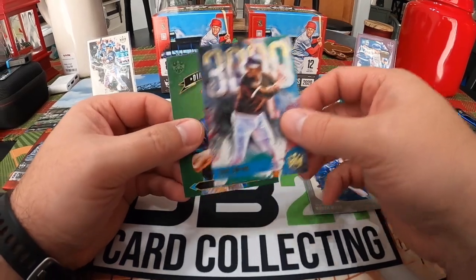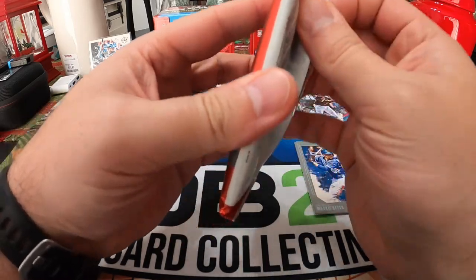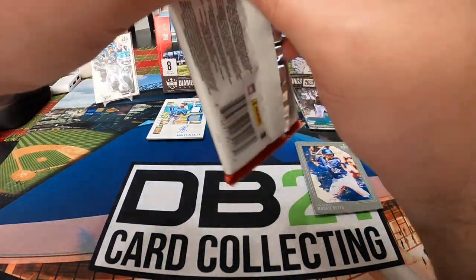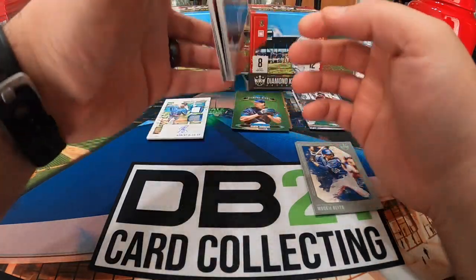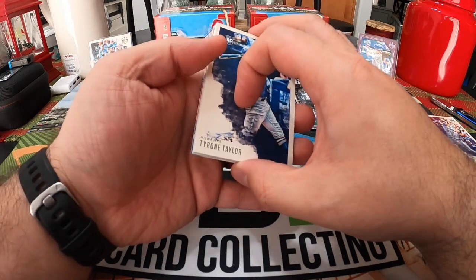We got a Tony Gwynn from the 3000s and a Randy Johnson, so this one is going to be the memorabilia hit. We've had some good luck with the memorabilia hits the last two rounds — we had one numbered to 25, a Reggie Jackson, and then we had a Braun numbered to 25 jersey piece yesterday.